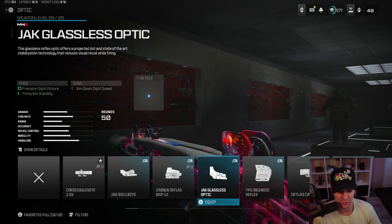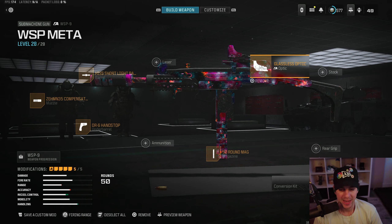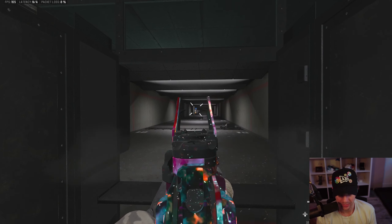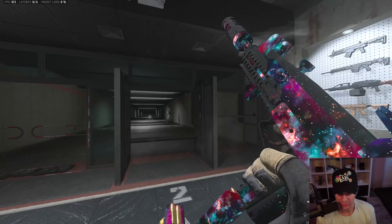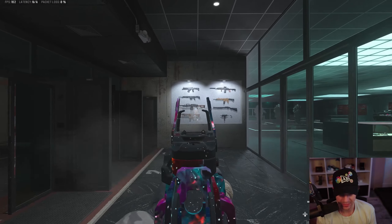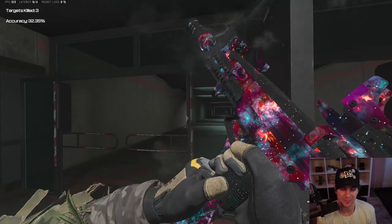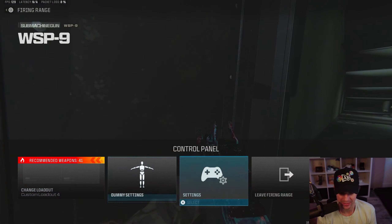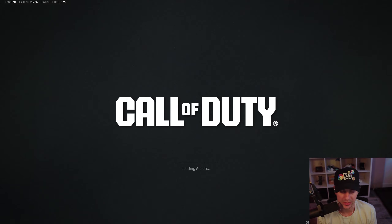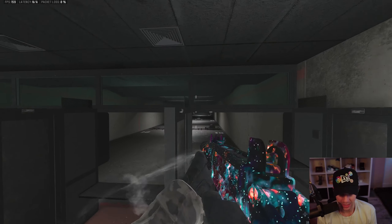If you remove the high grain ammo, I'd recommend using your favorite optic — mine is usually the Jack Glassless Optic for the firing aim stability. This gun has very minimal recoil; shooting at the bots you can see very controllable recoil. At the wall you can see it goes straight up with a little horizontal. Overall a very usable gun. Those are my two builds — glassless optic if you don't like high grain, or iron sights with high grain ammunition.